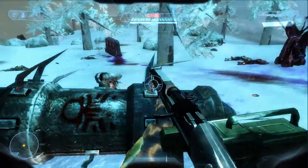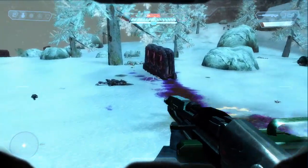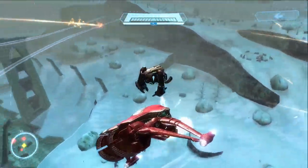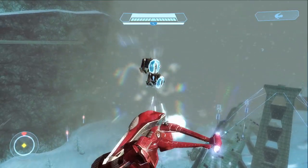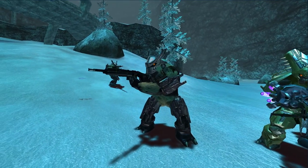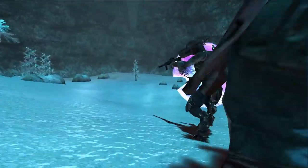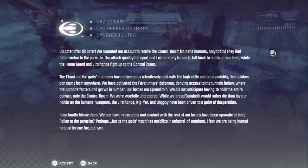We wanted the player to feel alone, afraid, and powerless in this area, in sharp contrast to the kick-ass feelings of the original power trip in the Grizzly Tank. To aid in this, we introduced a whole new variety of Covenant — the Savage Covenant — who were so afraid and so desperate to survive against the Flood that they had started to use recovered human weapons. This new change in the status quo meant that about 8 hours into the game, players were going to be struck by something unpredictable and new that they had to learn how to react to.